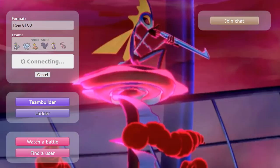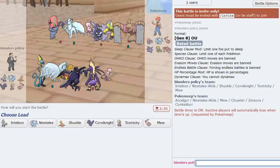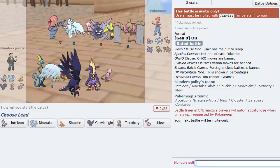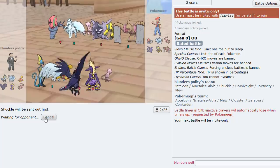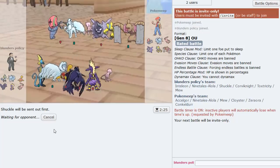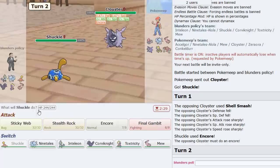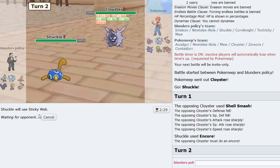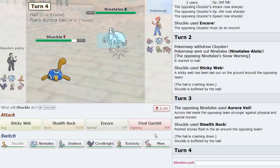Let's get one or two more — we're on a good roll right here. This is the one that Joey used I think. Shuckle leads — one web is all we need. He leads Cloyster though, so I'll just Encore him. That was his first mistake because we get a web up and some rocks up, then Final Gambit.